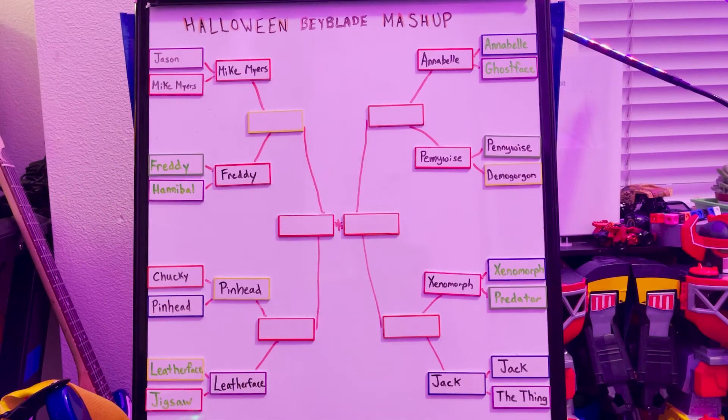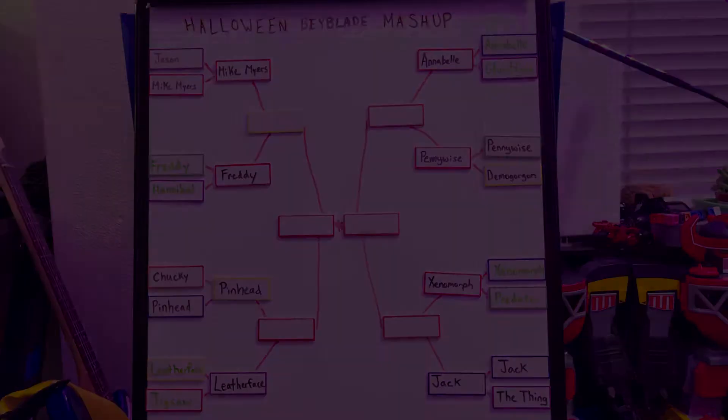That was it for the first wave. Now we have Michael Myers up against Freddy, Pinhead against Leatherface, Annabelle against Pennywise, and Xenomorph Alien up against Frozen Jack. We'll be right back.